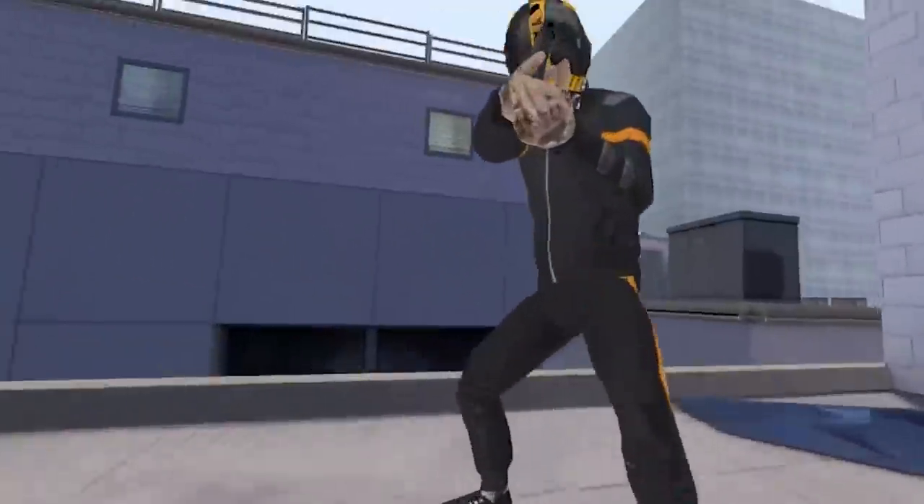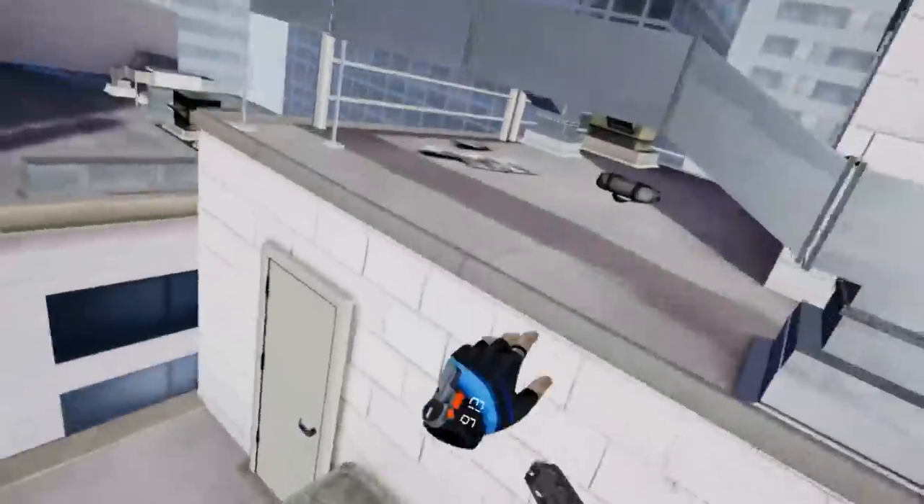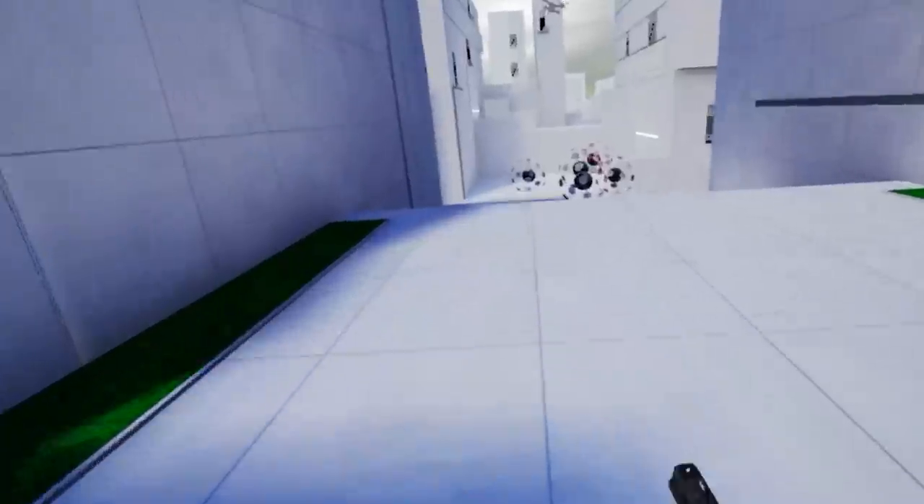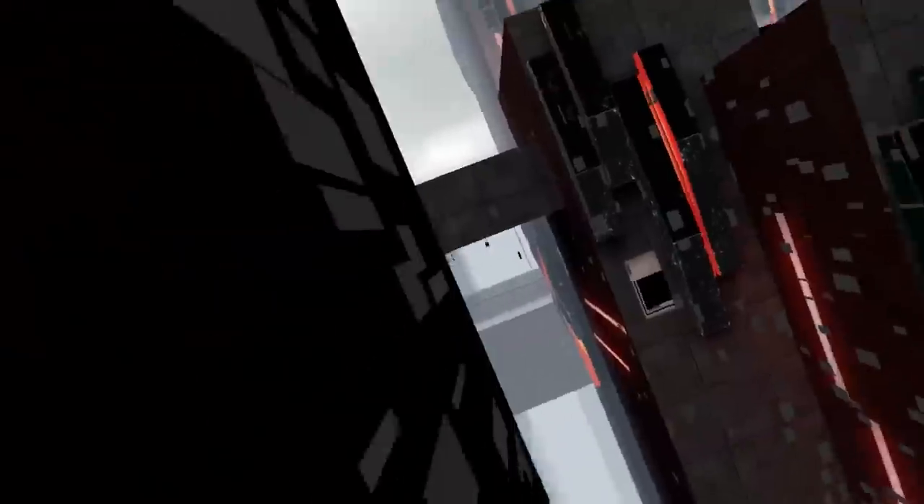So that is Stride on the Oculus Quest 2. My parkour skills are a little bit rusty, but hopefully the gameplay in this video gave you a good sense of what the game is all about and the core gameplay mechanics. The game originally launched on Steam for PC VR headsets back in September last year, and I'm happy to report that the port from PC to Quest is pretty solid and benefits from some additional gameplay tweaks, a newly designed tutorial section, a redesigned menu screen, and the addition of a new enemy type in the form of a drone, which can try and sabotage your run by dropping traps in your path.